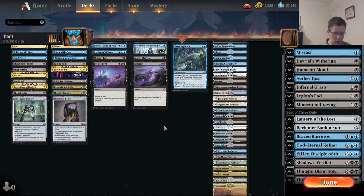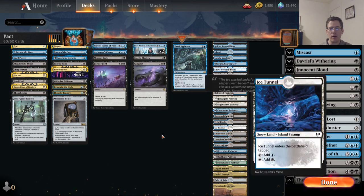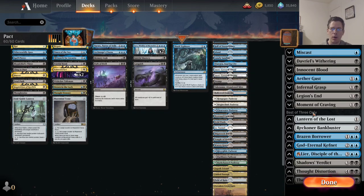There are also two sideboard changes. Soul Guide Lantern moving to the main deck opened up a sideboard slot, which could have been Pact of Negation — but I really found that Pact of Negation wasn't good in any matchup I cared about. It was a card I was never happy to draw, and on Arena it's incredibly annoying to have in hand because if your opponent's paying attention it kind of gives away that it's there, forcing you to either play full control mode all the time or telegraph when you have it. I was happy to get it out of the deck.